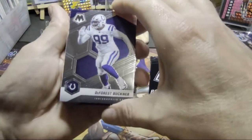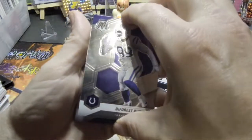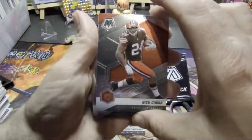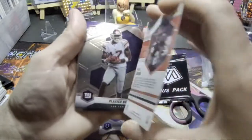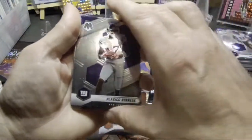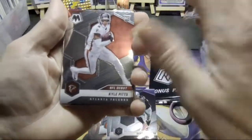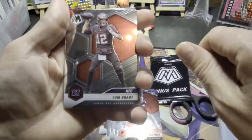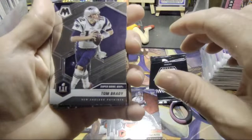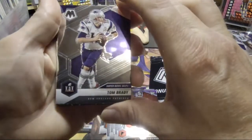The first pack — two cards there, that's good. Oh, Nick Chubb, nice. Plexiglass Burris, Darren Waller, Kyle Pitts NFL Debut, NFC, Tom Brady.